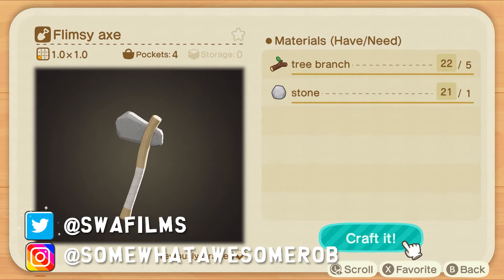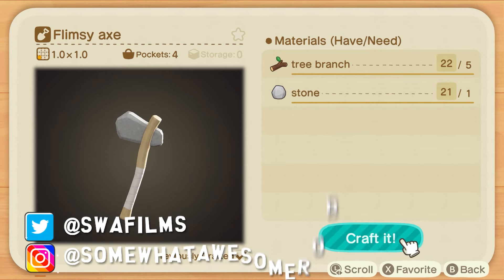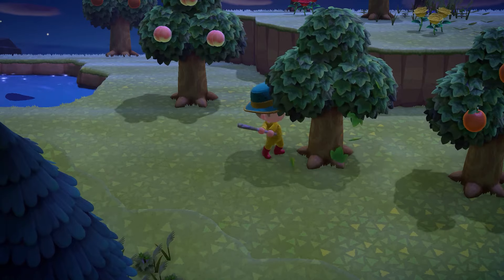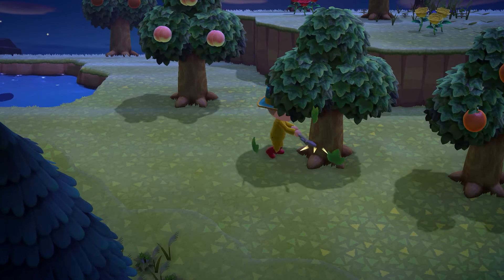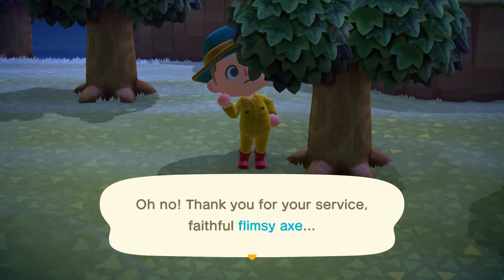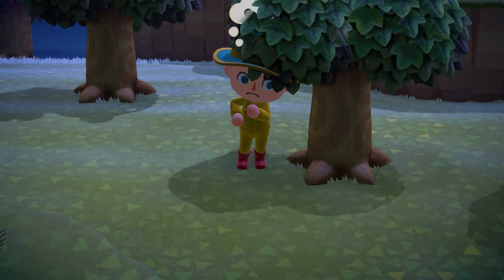By now you should have all your rocks, and you've probably broken a whole bunch of axes already, so it should be way less than 100. A little doodle lady will come up with the recipe for the golden axe. All you need then is an iron axe and a golden nugget, and boom — you can make the golden axe.